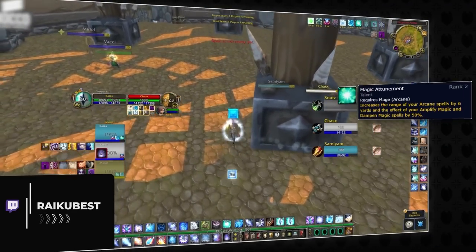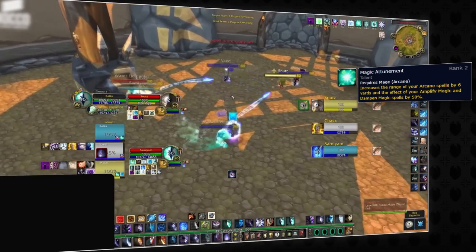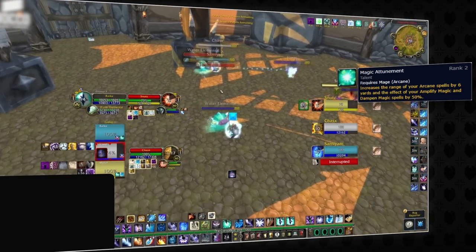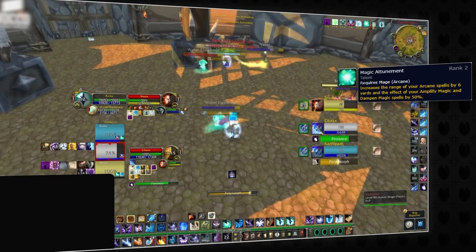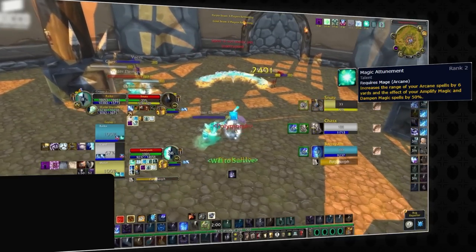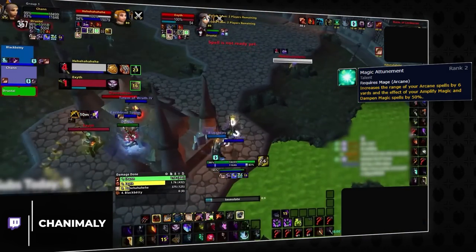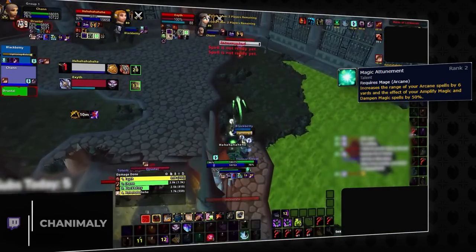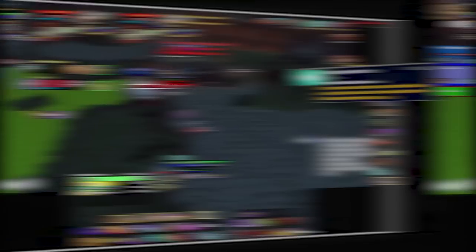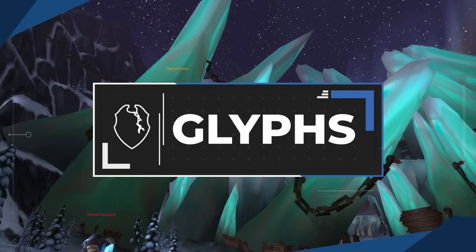Lastly for talents, we have Magic Attunement. You don't take this talent for the Amplify Magic damage reduction — the real benefit is the 6-yard increase on Polymorph and Counterspell. That puts Polymorph at the exact same 36-yard range as Deep Freeze so you can chain CC targets much smoother. The Counterspell range is especially nice to avoid getting globaled from across the map.